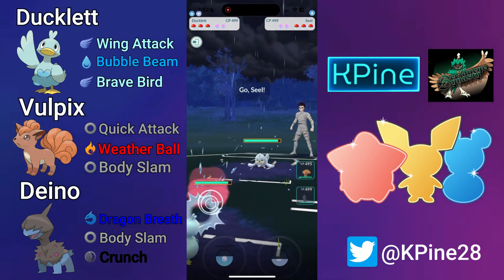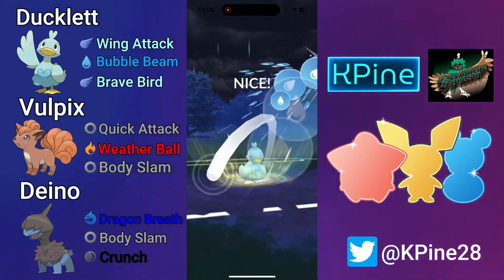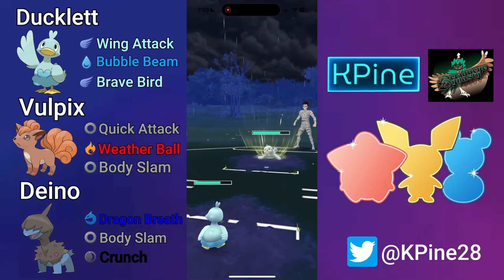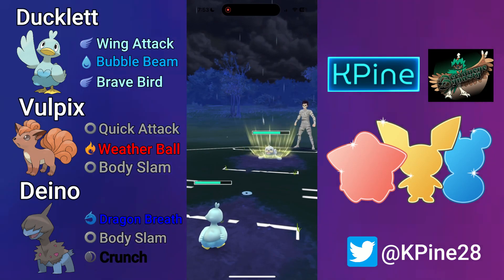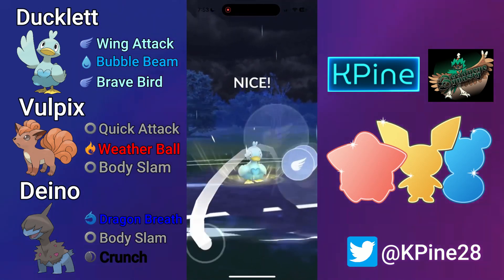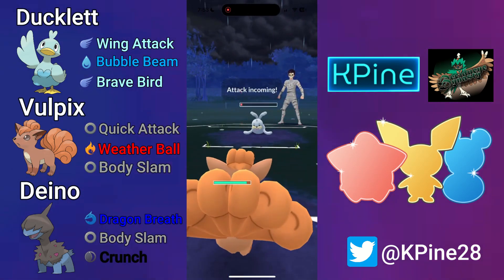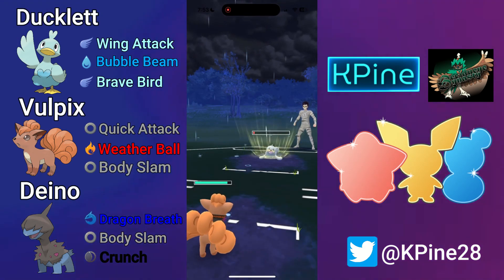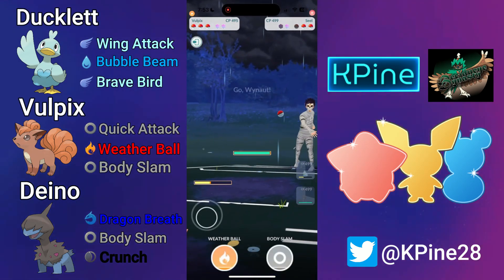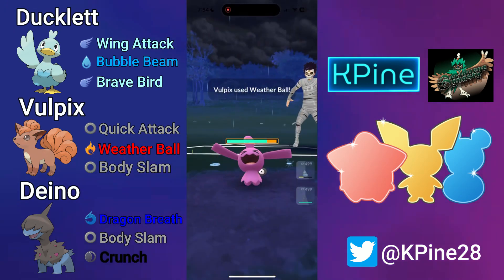Ducklett into Whynaut — fantastic lead for us. My opponent safe swaps into their Seel, so I go for the bait right here. Very risky bait but it pays off — we get their first shield. We let that Icy Wind go and land the next Brave Bird. We saw how much this Brave Bird did to Seel earlier debuffed, and it does a ton of damage again. I let this super effective Aqua Tail go since Seel is debuffed by our Bubble Beam, and I farm down while saving both shields for later.